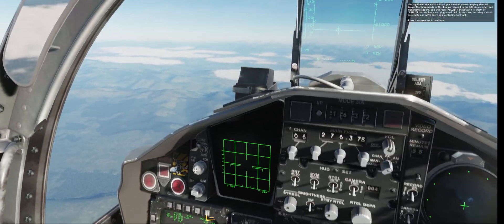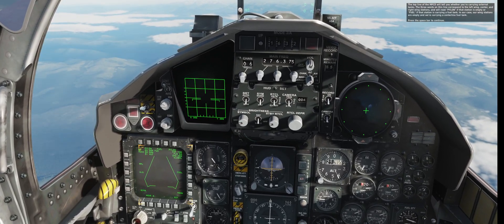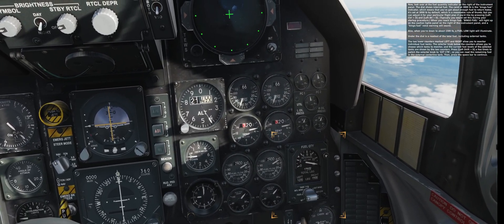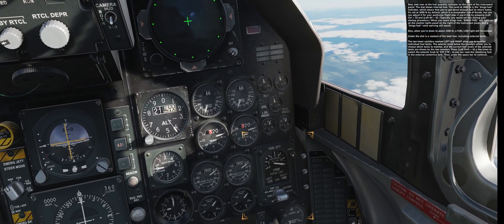In our case, our wing stations are empty, and we're carrying a centerline fuel tank. Look over at the fuel quantity indicator on the right of the instrument panel. The dial shows internal fuel. The carrot at 3,000 pounds is the bingo fuel indicator, which means that you've got about enough fuel to return home.